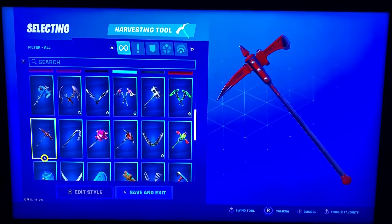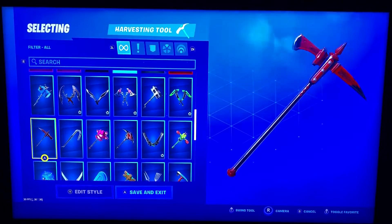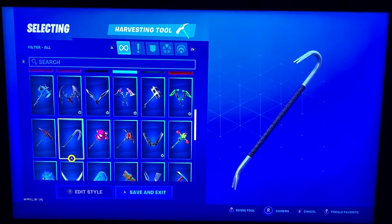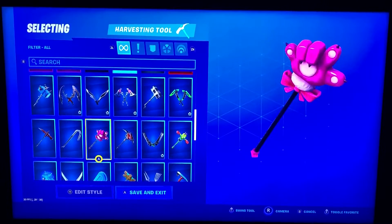Crimson Axe — this is from our Red Knight skin. This is one of my favorite pickaxes to use with all my black and red skins. It's got a pretty cool sound to it. Crowbar. And then Cuddle Paul — goes with the pink Cuddle Bear. Makes like a squeaky noise.